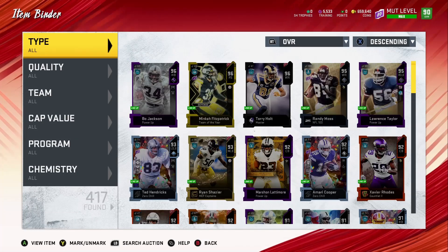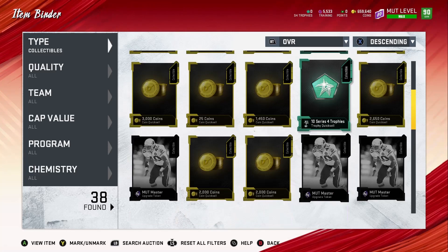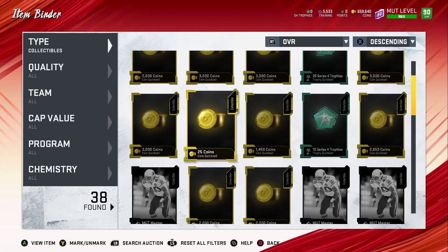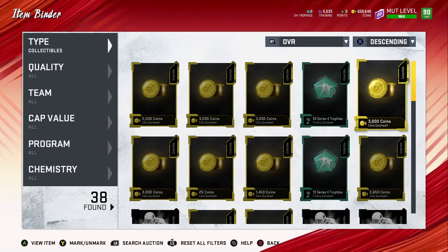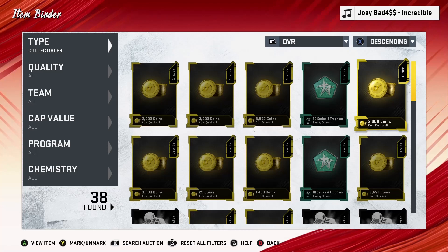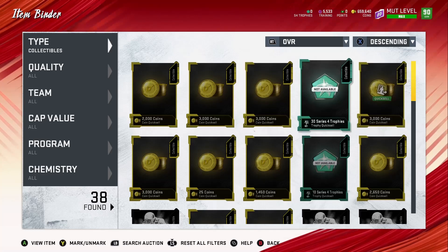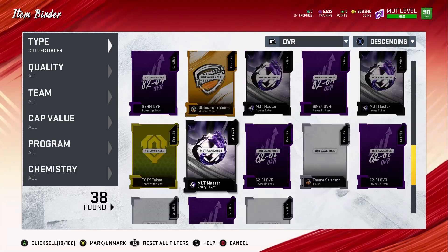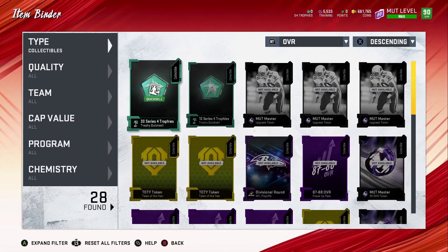We're going to the item binder to quick sell the collectibles that are quick sellable. We've been grinding - I finally went online and played quite a few games, lost quite a bit. Stay tuned for those gameplays I'll put out for the no-money-spend team. We got some trophies we'll hang on to, but we'll go ahead and quick sell the others. That's 22,000 coins from the game.